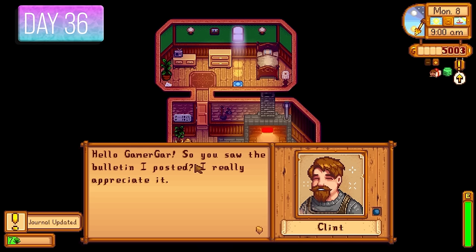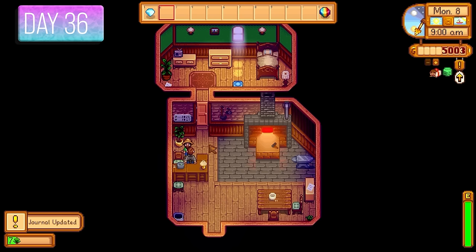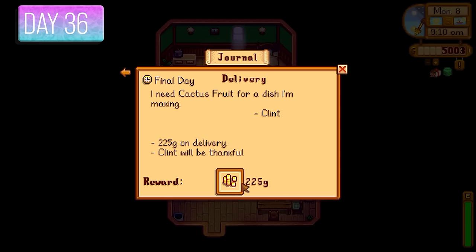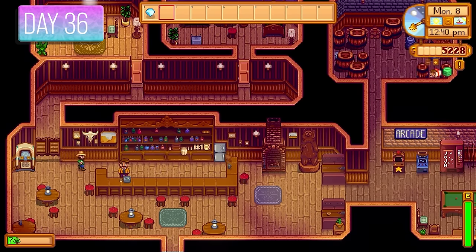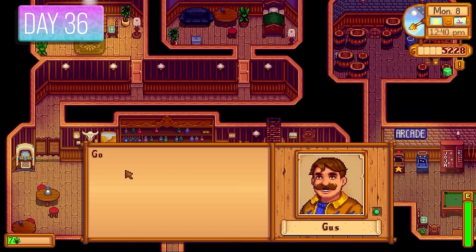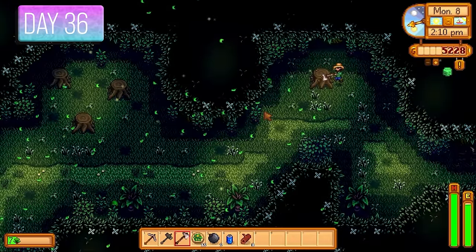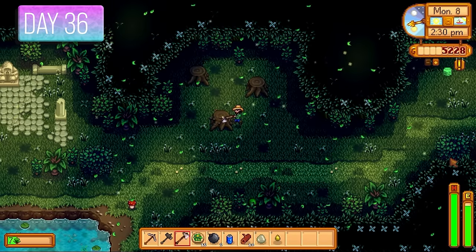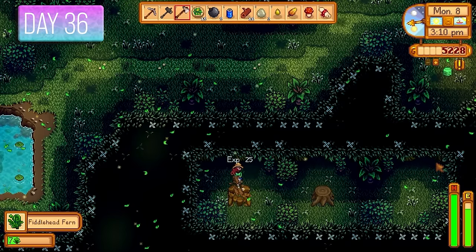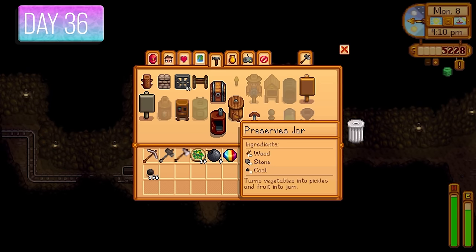Day 36 — got my steel axe back from Clint. We also gave Clint the cactus fruit for 225 gold. It was Gus's birthday, so I gave him a diamond since he loves those — I had diamonds to burn from the Skull Cavern. With the steel axe I was able to get access to the Secret Woods, got all the tree stumps for hardwood, and started making processing machines.